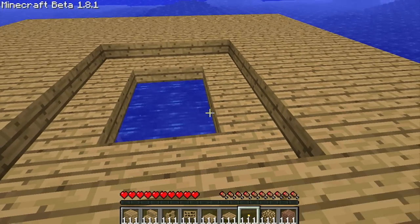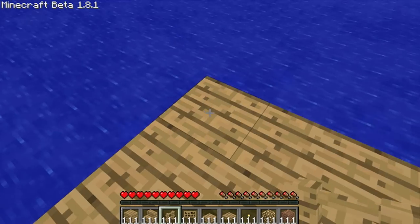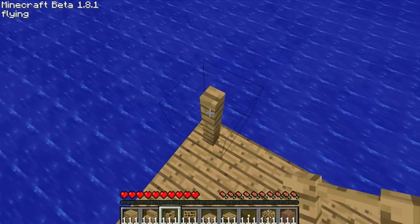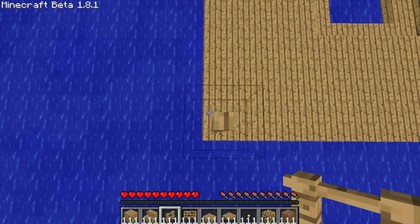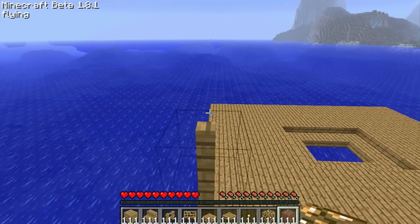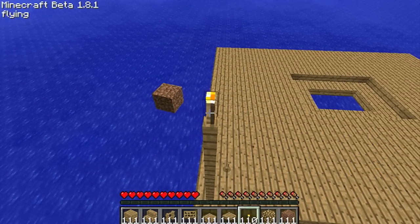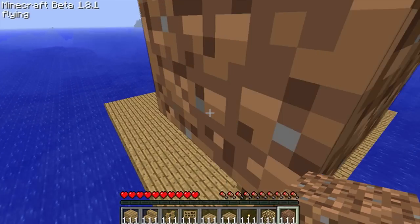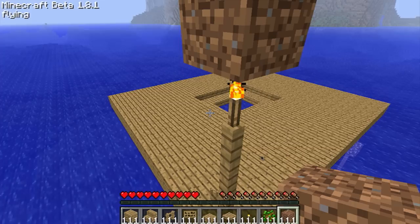Now that we have the floor finished, I'm going to get started on a tree. I'm just going to literally plant fences up. You can now jump on fences in place, so that's useful if you don't have FlyMod. I'm going to plant fences up and then place a torch, then dirt on top of the torch, and then a sapling on all sides.